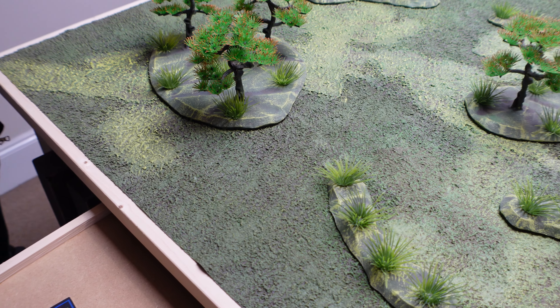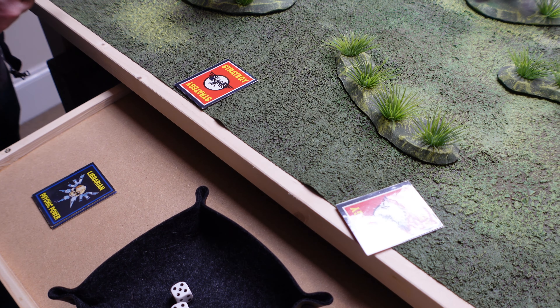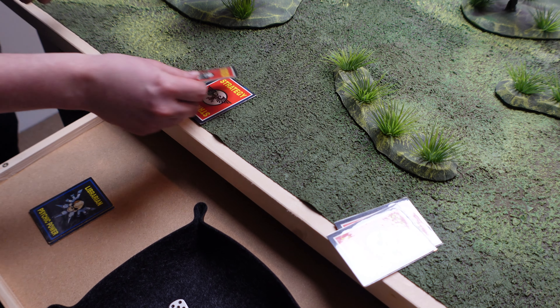We've got the Army Commander here — the Warboss — Pain Boy next to him, 8 Nobs in a Knob Mob, and 20 Gretchen with Blunderbusses. That pretty much sums up my deployment. Now we'll go over to Steve and he'll deploy his Space Marines. I forgot to mention the strategy cards — there's 1 card per 1,000 points or part thereof. We're supposed to dish them out before deployment, but we'll roll with it now. That's 2 strategy cards each.